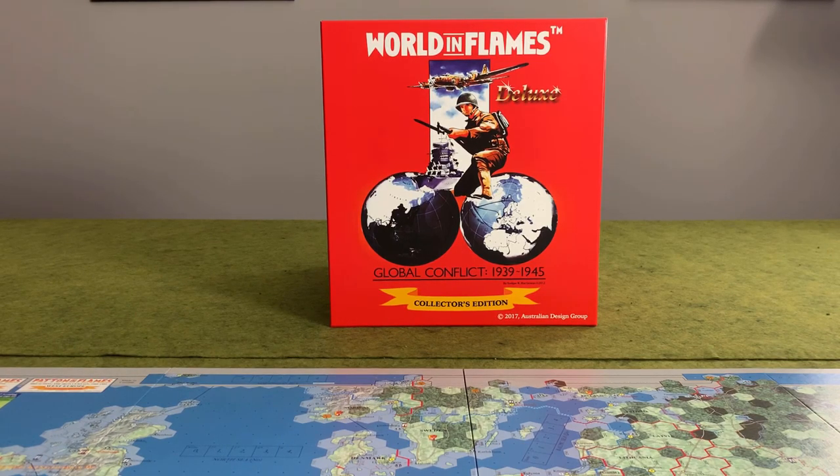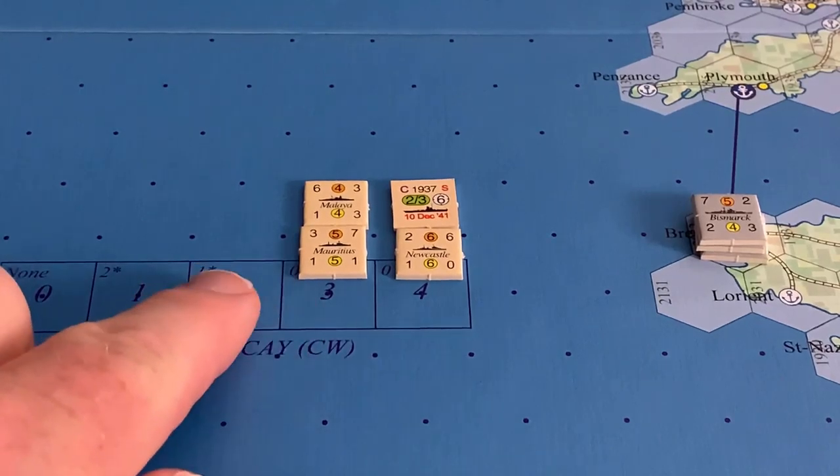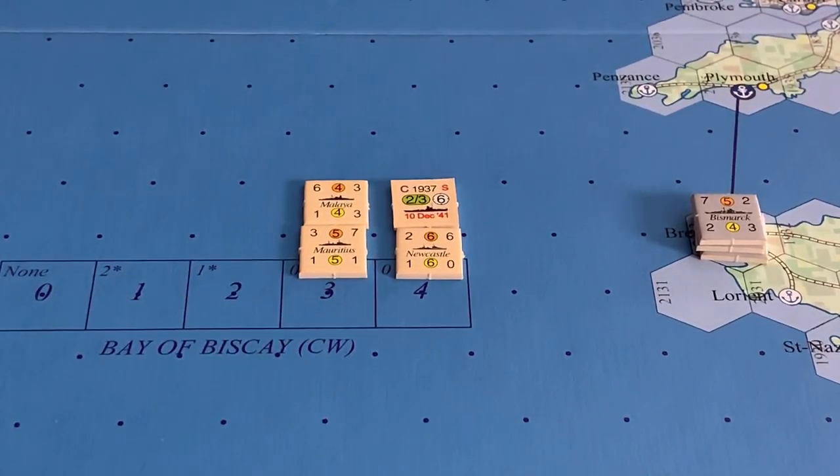We left off at the point where you determine the combat type. But before picking up at that point, I'd like to take a minute or two here and just talk about naval interception. Interception occurs during the naval movement step when an active side's moving task force first enters a sea zone that contains face-up units — either naval or air units — of the inactive side.